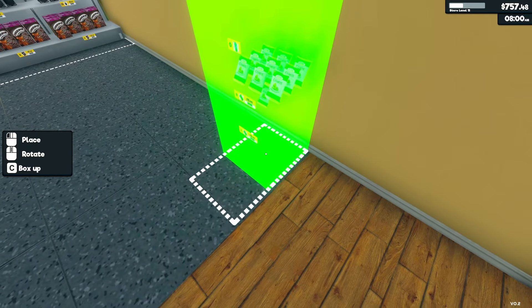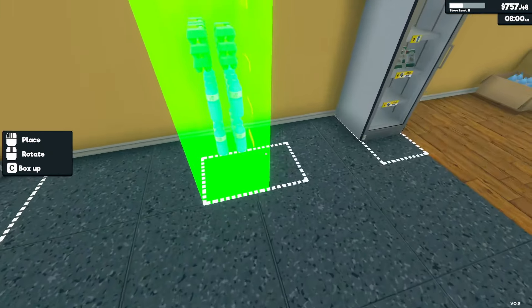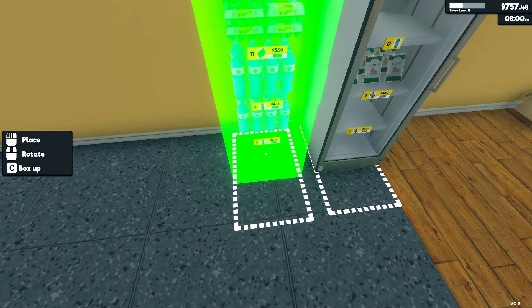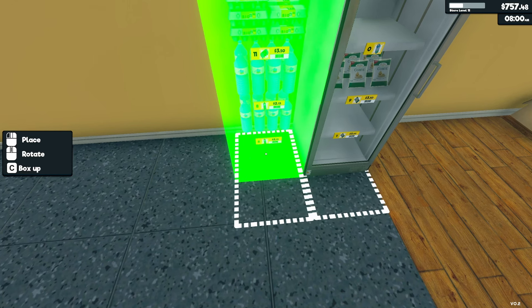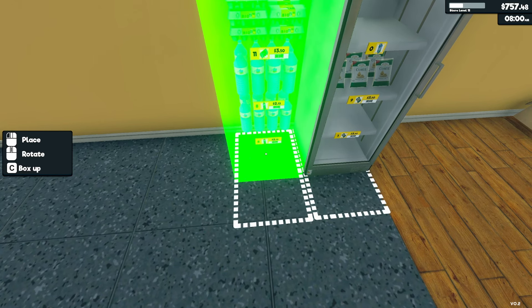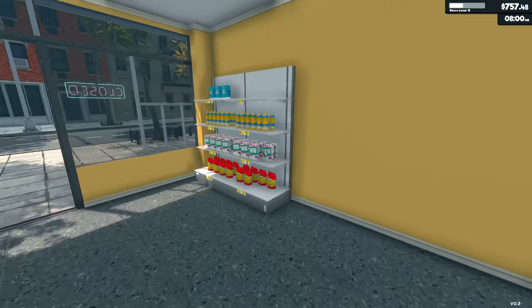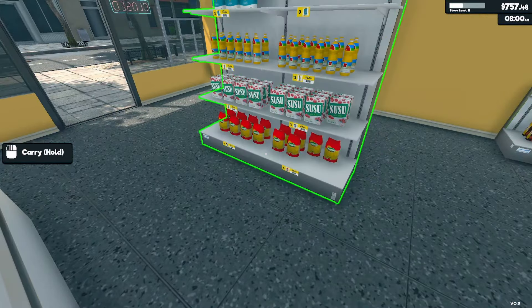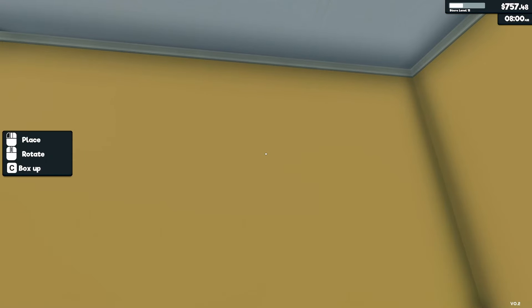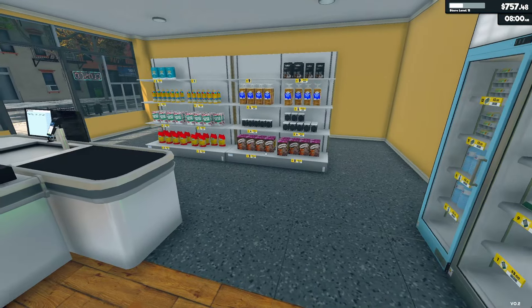Let's place the fridge right there — this will be our refrigerated section. Place the next one right next to it, trying to line them up as best as possible. There's no grid or snap, but close enough. Let's move this just out of the way for right now — it's going to look a bit weird, but there's a plan in progress.